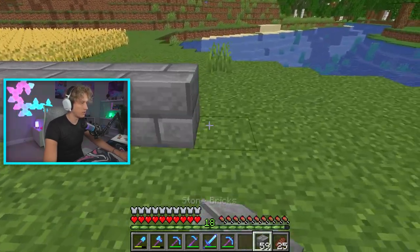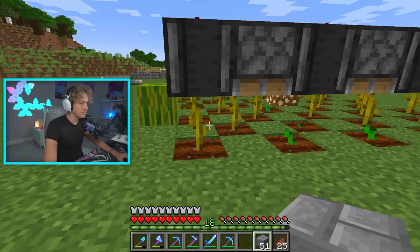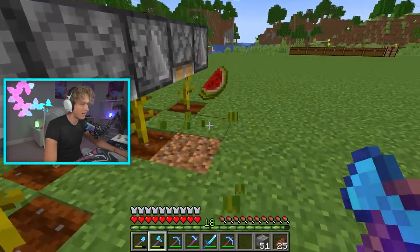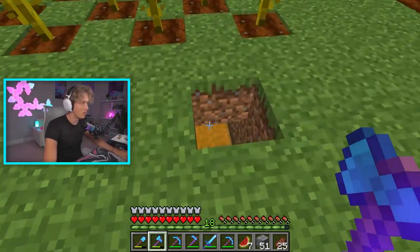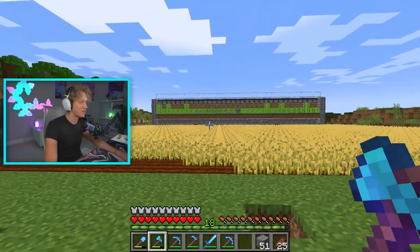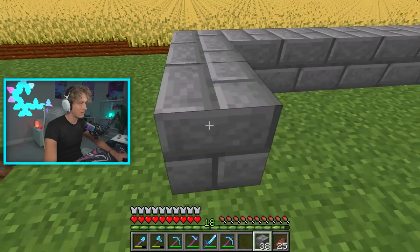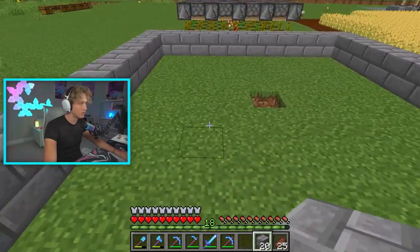Starting off this farm, we got a chest and hopper in the middle. It's going to be an 11 by 11 thing, so let's make the border. I forgot to show you guys, but I waited around and started harvesting some melons — some are starting to grow on the outside, which is why we'll put a glass border around. We already got a lot of melon slices going. We should be getting a lot of emeralds from farming villagers very soon, and next episode we'll hopefully be able to build our shop.